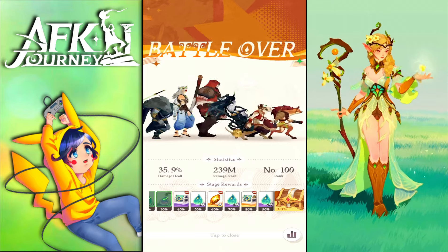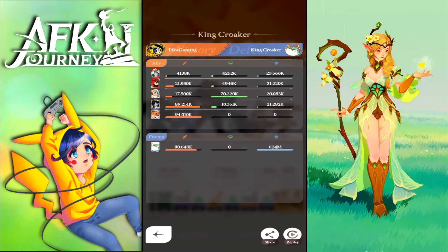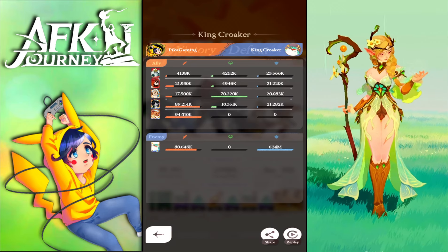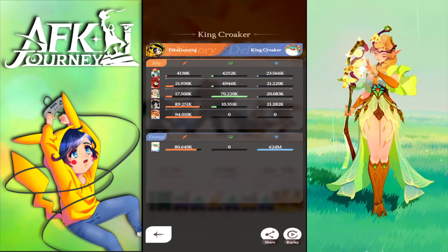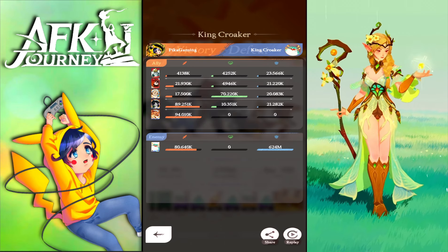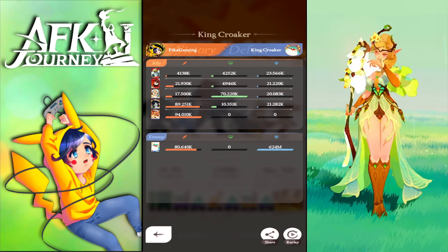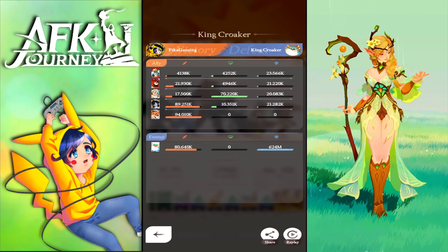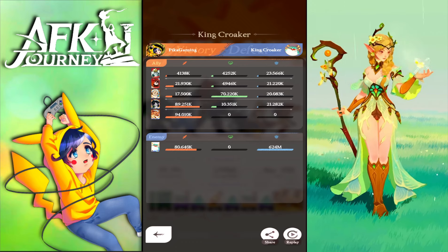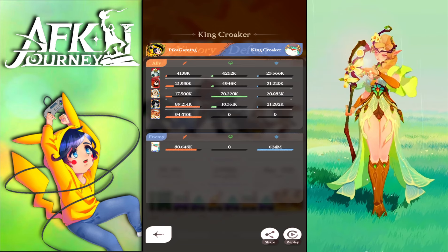If you build your units more and have Thorin built up further, it will affect your score positively. Kruger is dealing a really good amount of physical damage because of the debuff he applies on the boss, which benefits him since he's a physical damage user. You need to progress in the labyrinth, so invest in some units to get them to supreme plus.